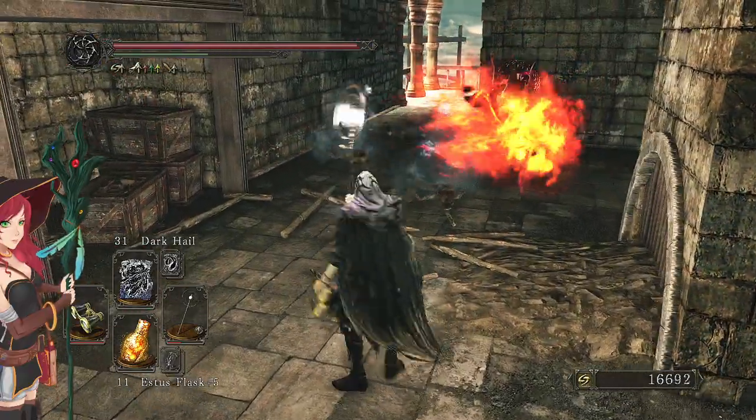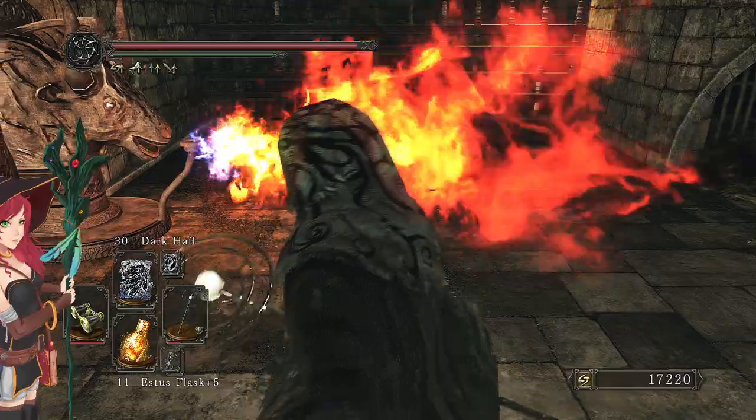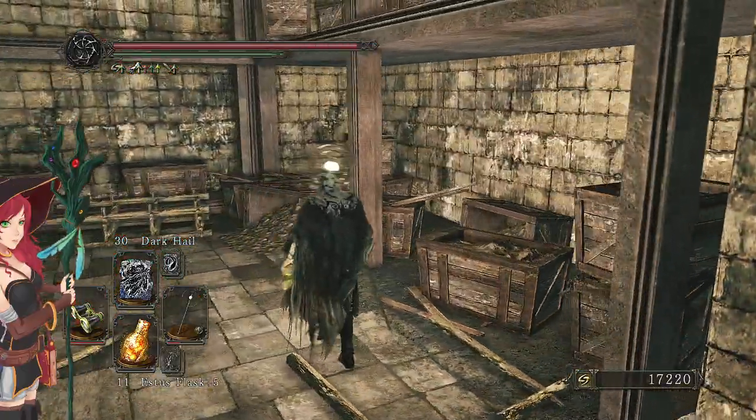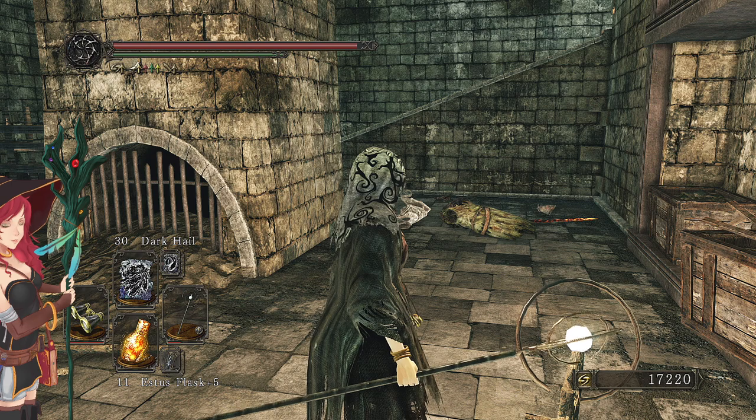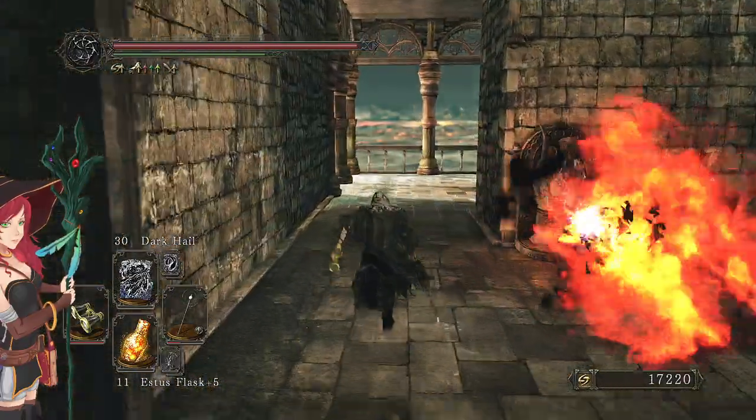That wasn't intentional. Anything on the other side of the fire? No, not really. Cool. So we've got ashen warriors. Invader problems. Big boy bomb. Nothing to miss really.